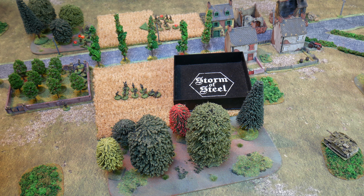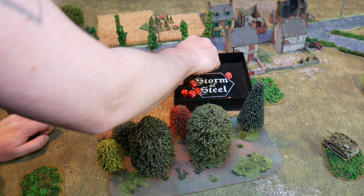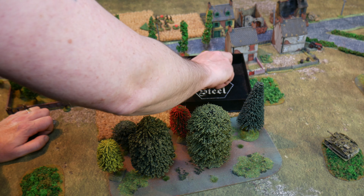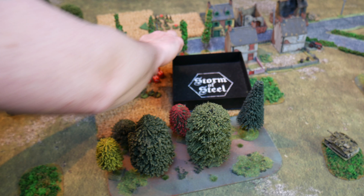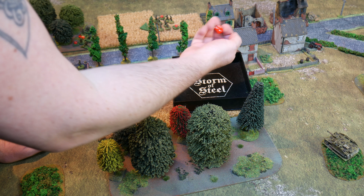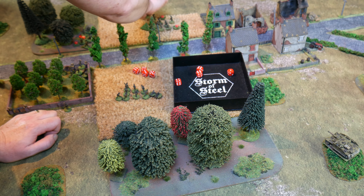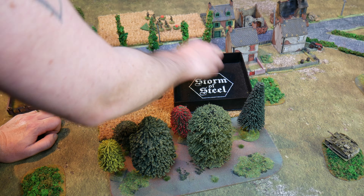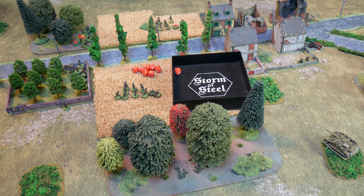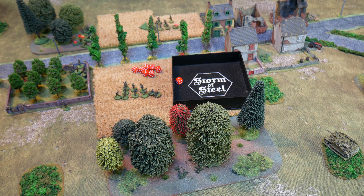First German section fires: Americans are tactical so in hard cover, hitting on fives and sixes. Eight hits — four on the LMG, four on the rifles. LMG takes two kills — wiping out that team. Checking if it hits the senior or junior leader: no, it's the LMG team wiped out. Bad things happen for the Americans — a one on a team wiped out means no effect, they carry on. Second section in the orchard fires: seven hits all on the remaining rifles — one shock, taking them up to six. Then five rifles from the battered section fire with their reduced dice, getting one hit — another shock, taking them to seven.